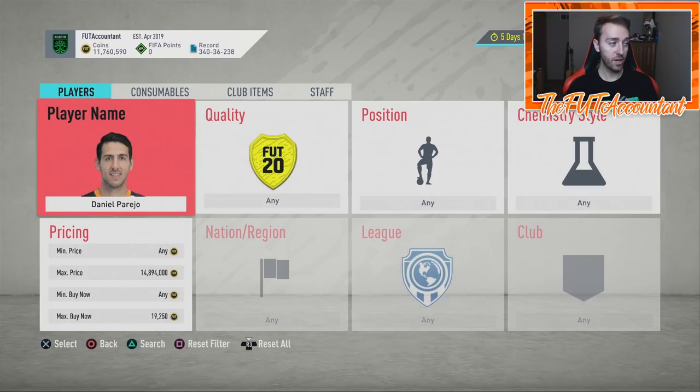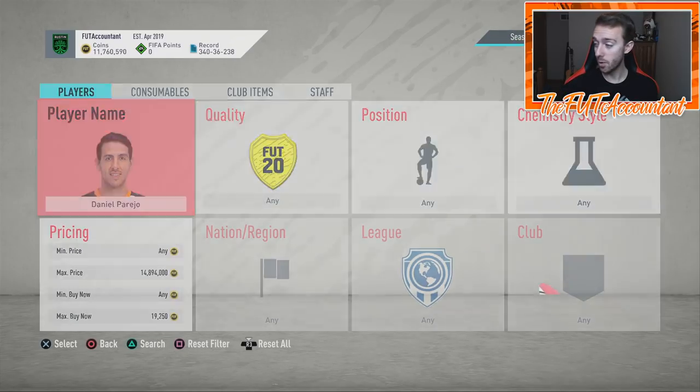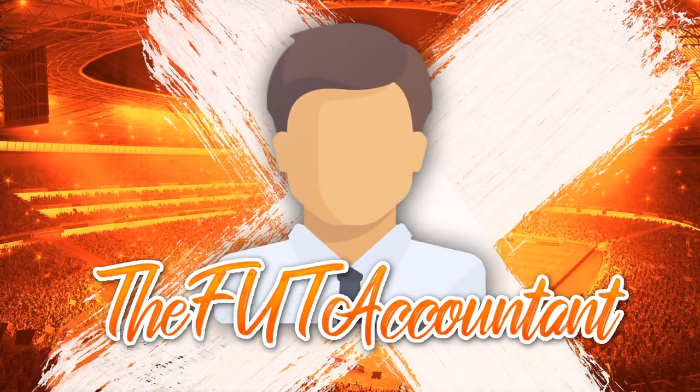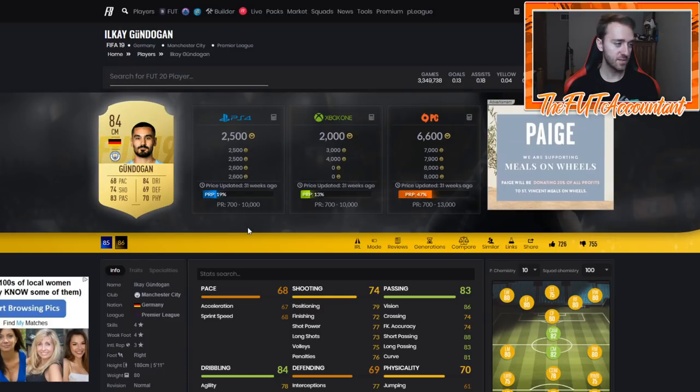When those cards drop, that's going to be a perfect opportunity for a club stock investment. Today we're going to talk about 84s all the way up to 89s and 90s during Team of the Season. We'll look at SBCs from last year in FIFA 19 and start with the lower-tier stuff, because there were a lot of good value SBCs that people wanted to craft and complete.